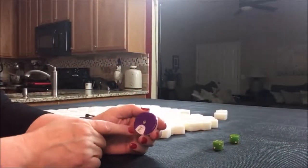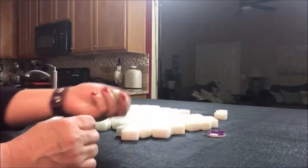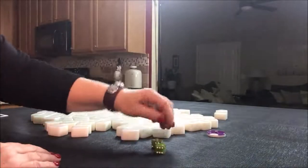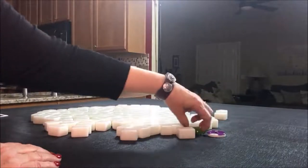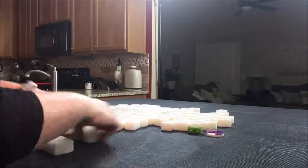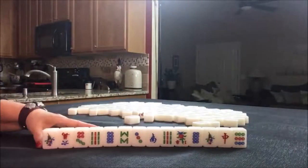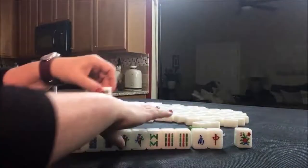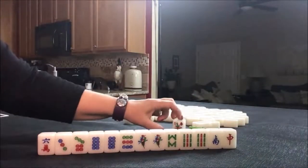We'll do four random pulls, starting with the east round. I'm going to roll the dice just to randomize which seat we're in. For the first one, we're going to be in east seat, east round. We have a flower — that's one point right there.